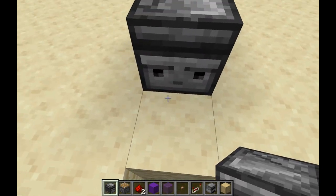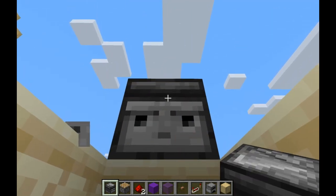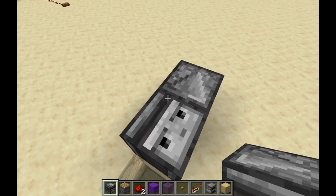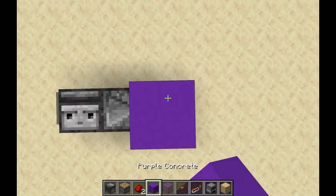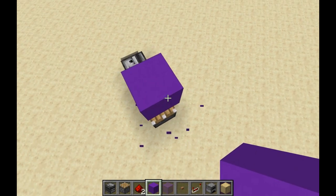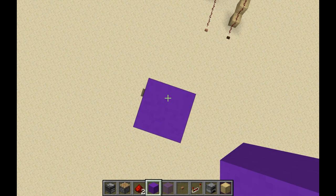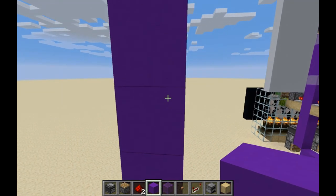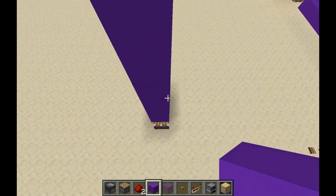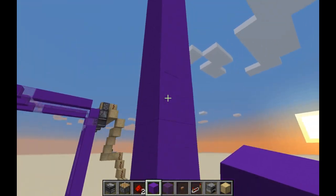Now, how to build it? You will first need to build the tape. The components for the tape are pretty simple: one observer looking at the tape, one observer looking at the previous observer, and a piston pointing the same way as the tape goes. Now go as long as you like. I'm going here the maximum 12 blocks, as far as the piston can push a row of blocks.